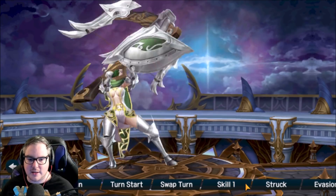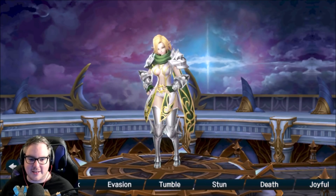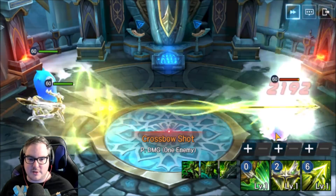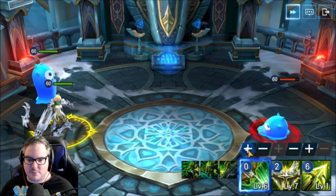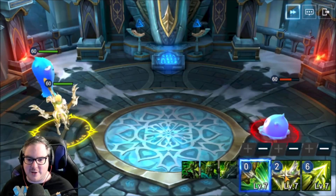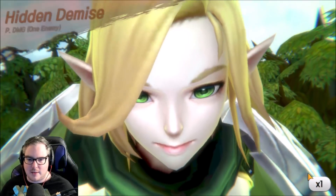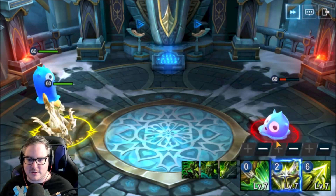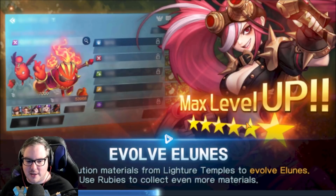Let's take a look at some ability animations. Her death animation is sad — let's see her joyful one instead. Her skill one is just a single crossbow shot. Let me max them out so we can see them properly. Let me turn the speed down a little so we can actually see it. Skill two looks really cool — I like how she's a tank but doesn't actually play like a traditional tank.